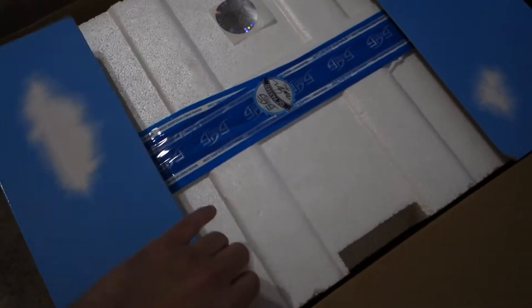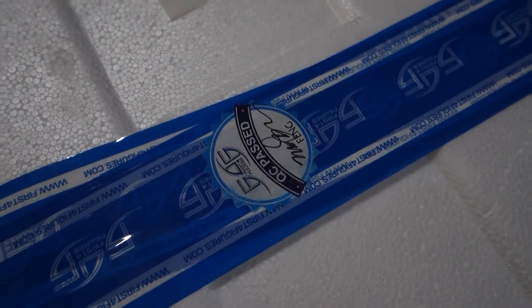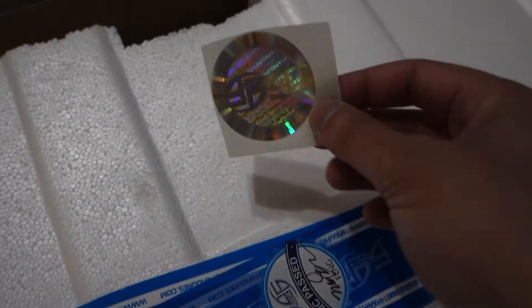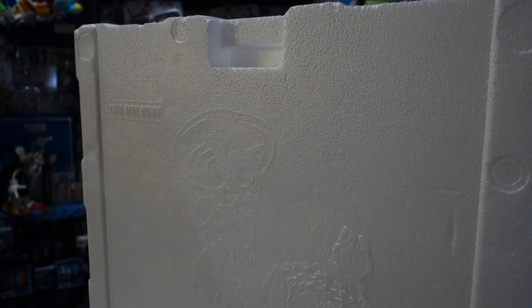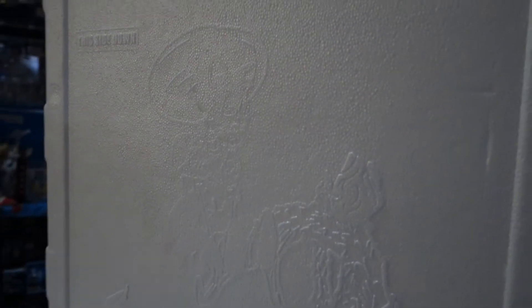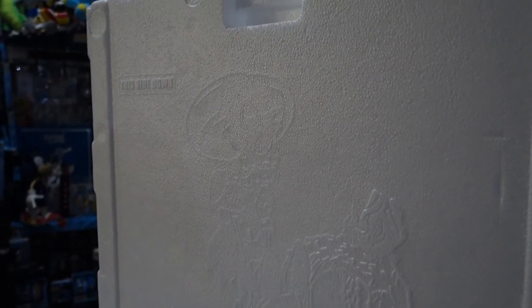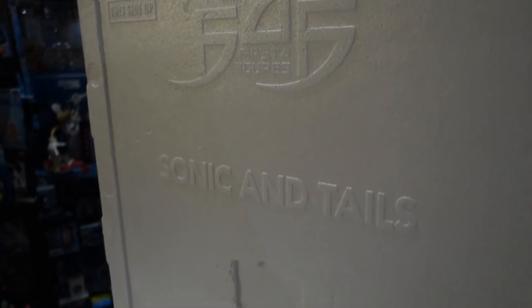Opening the top of the box, we have this styrofoam contraption, which is lined with First Four Figures tape, the quality control pass sticker, and one of these little holographic stickers. Now this has to be one of the coolest styrofoam packagings I've ever seen. It's kind of like an embossed figure on the side of the styrofoam here. It says this side down, so I'll be sure to put that side down. And then on the other side it's got First Four Figures, Sonic and Tails. And it also has the Sonic logo here on the bottom.